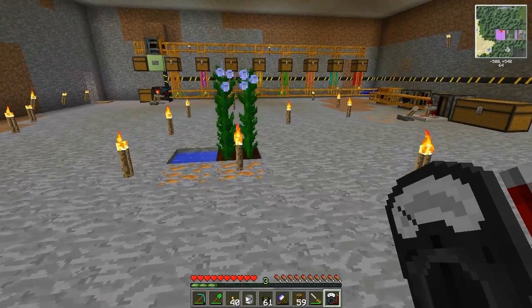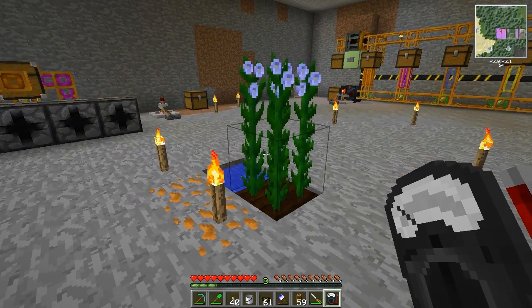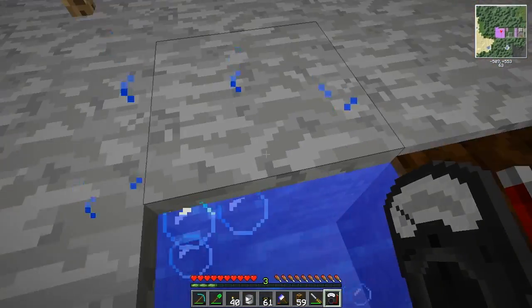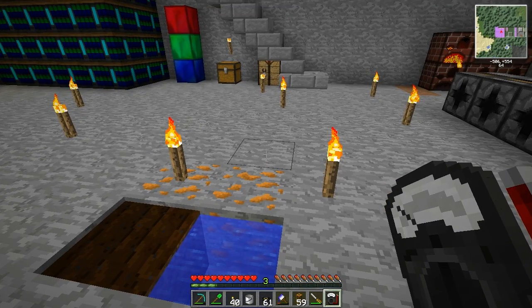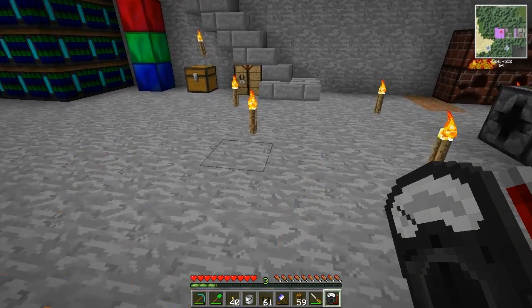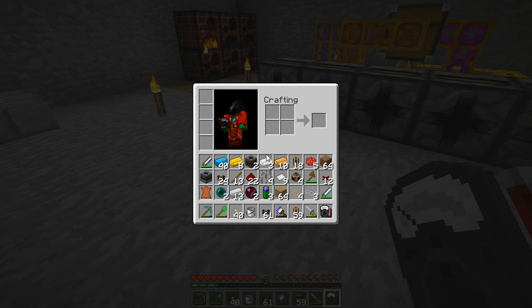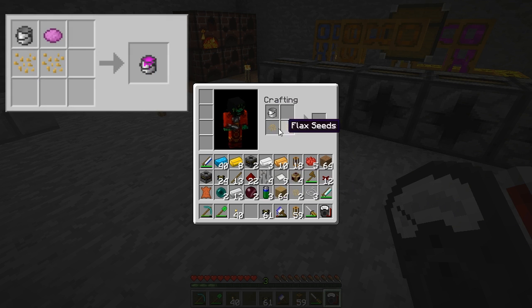All you need now is some flax seeds, which you can obtain by breaking a flax plant. If you don't have flax planted, you can break tall grass and have a chance to get flax seeds from there. Put your paint can with the flax seeds — these will eventually be replaced by linseed oil from a chemistry bench once that's available — and add some dye of your choice. For example, the red dye will give you red paint.